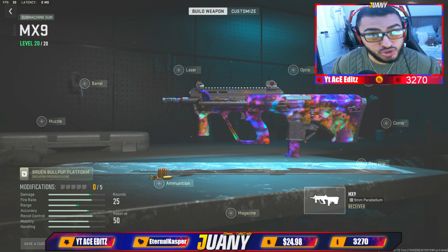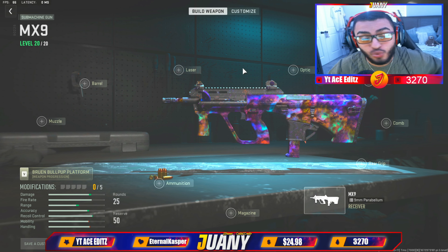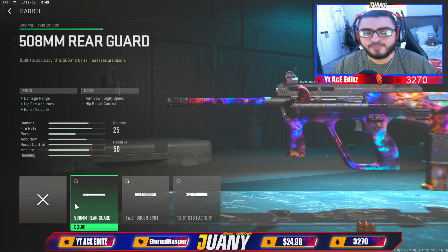Let's hop into our MX9 class setup. I'm going to give you guys the best attachments, the best tunings, and a little trick at the end to control your recoil. This gun reminds me of the Modern Warfare 2019 AUG. Let me know in the comments — do you guys like this gun? Let's take this gun to the fire range and see how it shoots without any attachments. It's not too bad; it seems pretty accurate. We could probably improve our time to kill with these attachments. I'm going to give you guys the best mobility class setup.